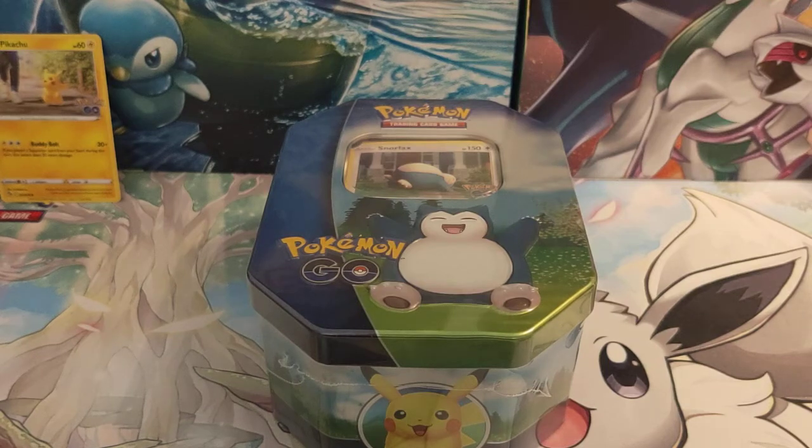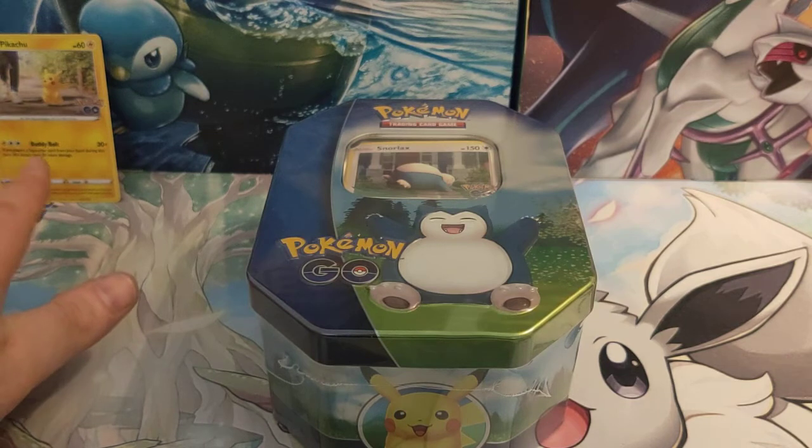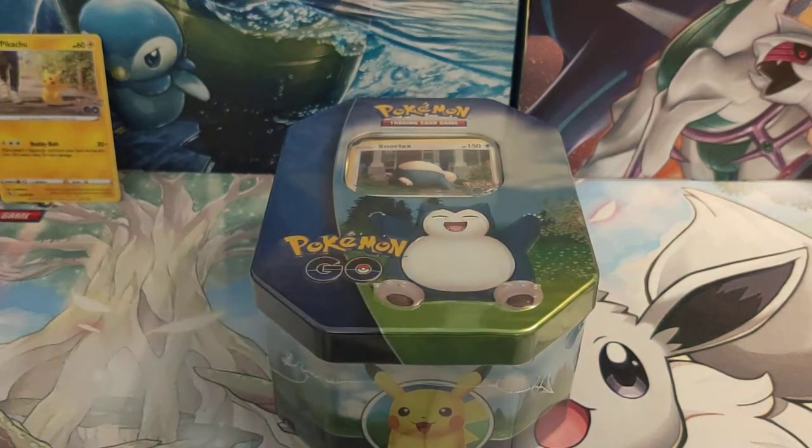Hello guys, and welcome back to another Pokemon opening video. I'm Josh from Atomic Cards, and today I have got the second of our Pokemon GO tins. Today I have got the Snorlax — so yesterday we opened up Pikachu, today we're going to do Snorlax, and tomorrow we will open up the Blissey tin for you. These came out today.